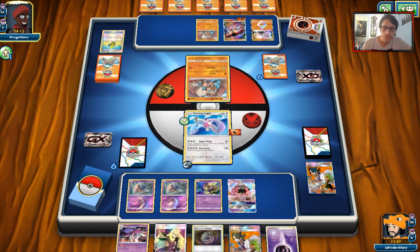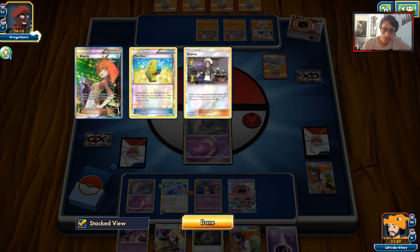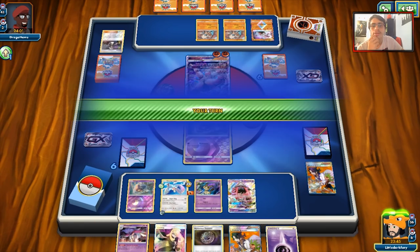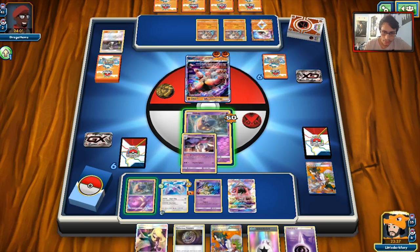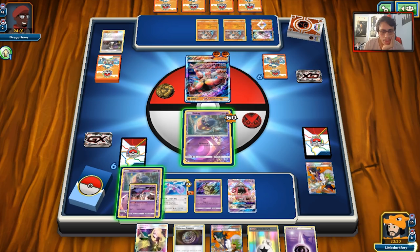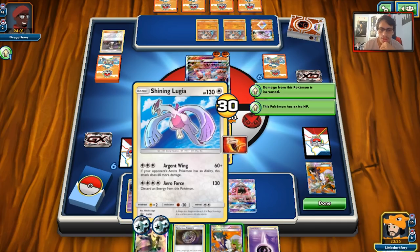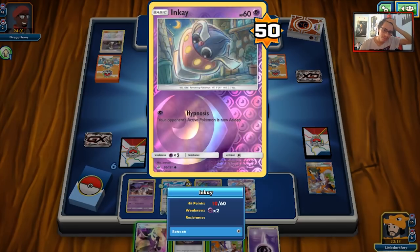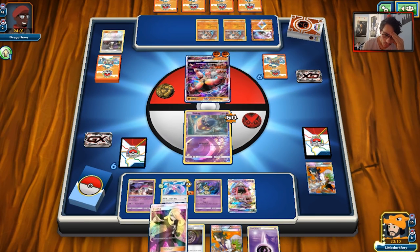Let's see what they do. Hopefully we can knock out a Rockruff this turn. There's a Guzma on an Inkay — doesn't actually knock it out unless they have a Regirock. We drew a DCE. I can go Malamar, but I don't want to Malamar onto a heavily damaged Pokémon. I attached the energy to the wrong Pokémon — I meant to put the DCE on the Inkay and then retreat into Lugia. We're going to really hope we find a Float Stone here.